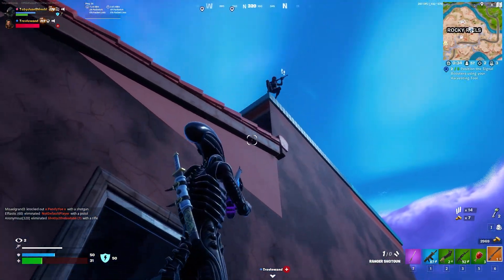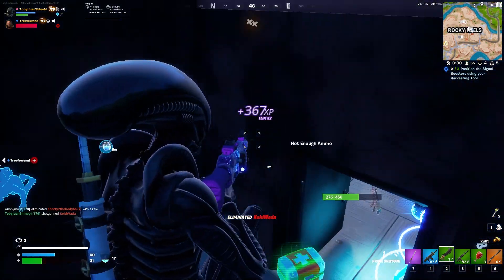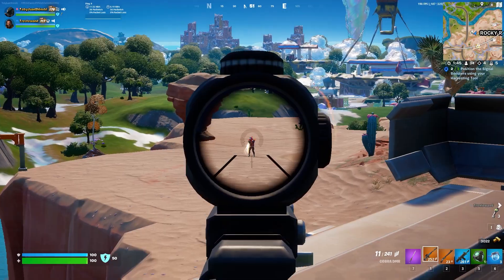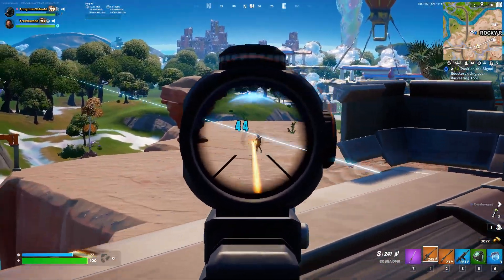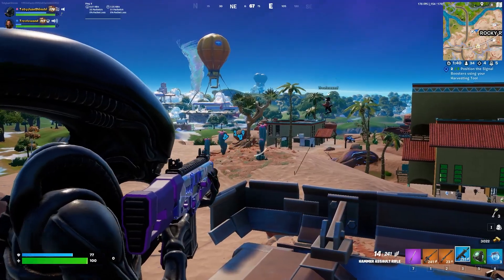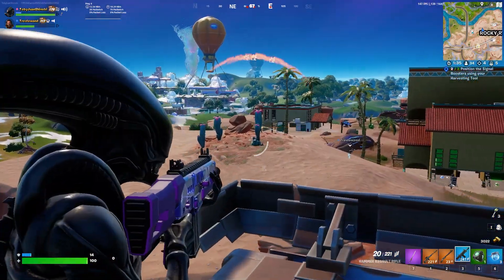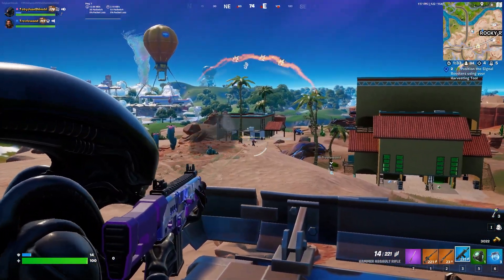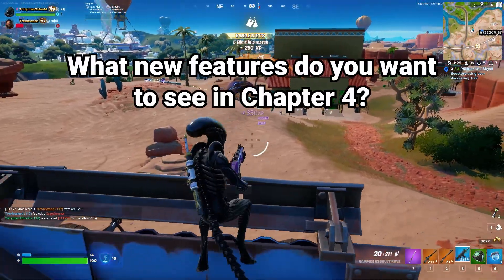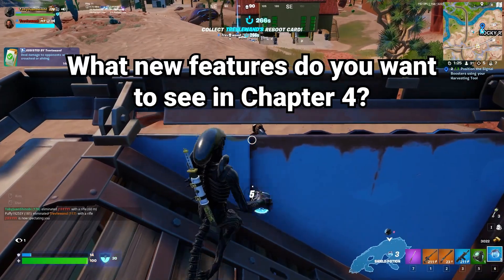With such a great debut in Chapter 3, you can bet that Epic is going to double down on Zero Build Mode in Chapter 4 by further focusing their development on it. So what new mechanics and equipment can we expect in Fortnite Chapter 4 that are designed specifically for Zero Build Mode? Comment down below with what you'd like to see in Chapter 4 or how you think Epic is going to improve Zero Build Mode.